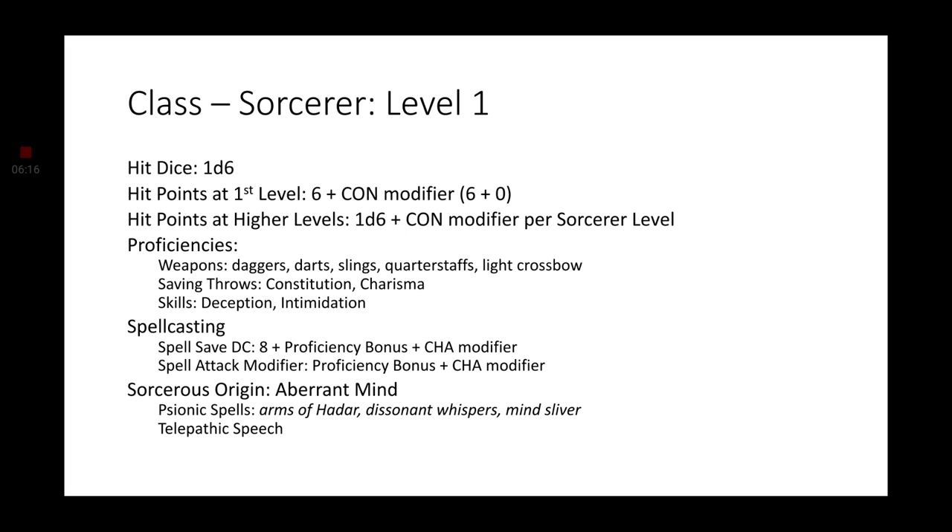Starting things off with classes, we're going with Sorcerer. This is how we get our Mage Hand to start out with, so that Telekinetic will give it an extra 30 feet. D6 hit die — we start off with only 6 hit points, unfortunately, since we don't have a Constitution to speak of. We'll get Deception and Intimidation for skills. Our spellcasting ability is Charisma, and our Sorcerer's Origin is Aberrant Mind. For Psionic Spells, we get Arms of Hadar, Dissonant Whispers, and Mind Sliver automatically added to our spell list, which do not count against the number of spells we can learn. Remember that. Telepathic Speech is another feature that we get, so that's pretty good.